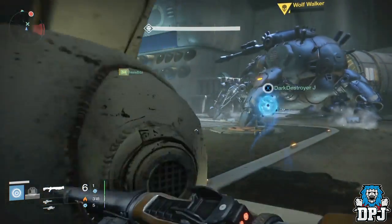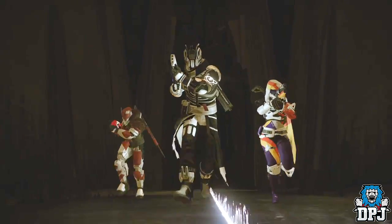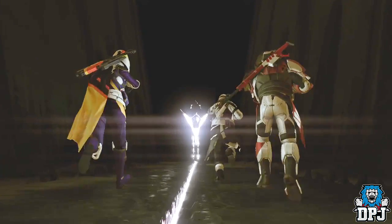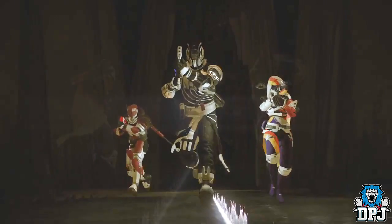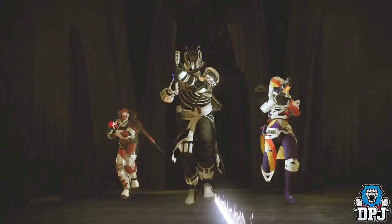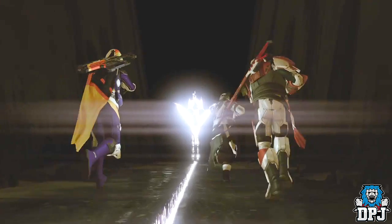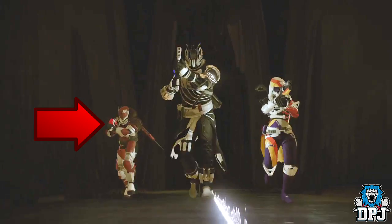Getting straight into the video, the first interesting point comes 14 seconds into the trailer where we see a Titan, Warlock, and Hunter running through the Dreadnought. What's interesting here is all three Guardians are kitted out in their own faction gear. From top to bottom, the Warlock is in Dead Orbit gear including weapons, the Titan is kitted out in New Monarchy, and the Hunter is in Future War Cult.